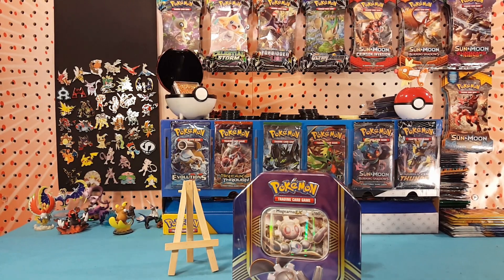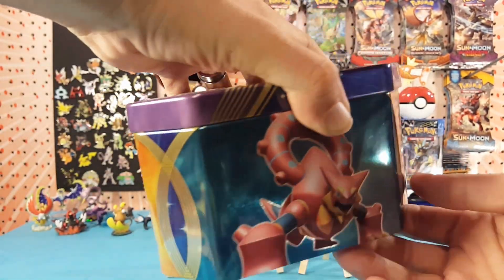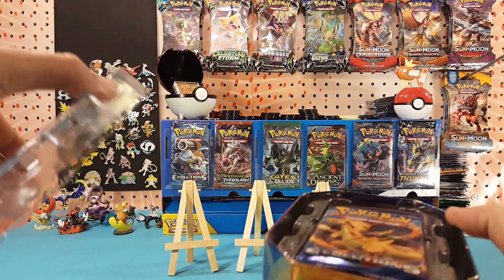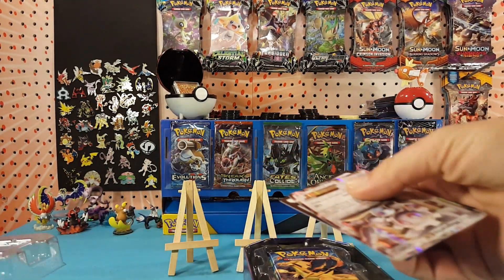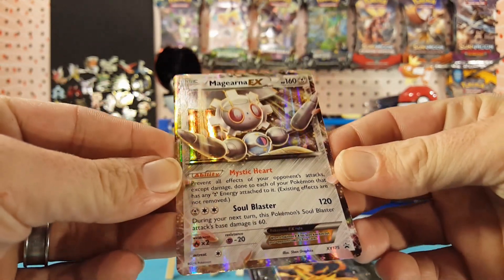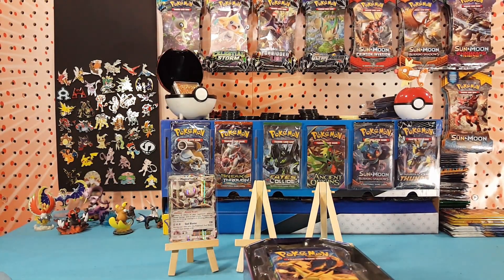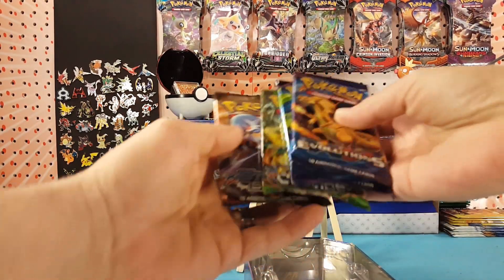I'm going to be opening up tins and other box product on Tuesdays. This is the larger style box or tin before they cut it down in size to the smaller tins, but it is a repackaged one — you can see Evolutions right there on the top. Let's take a look at this promo card, XY 175, very nice looking card. Inside we have Evolutions, Evolutions, Fates Collide, and Steam Siege.